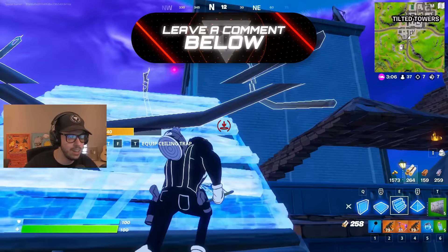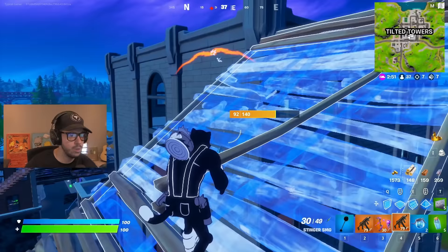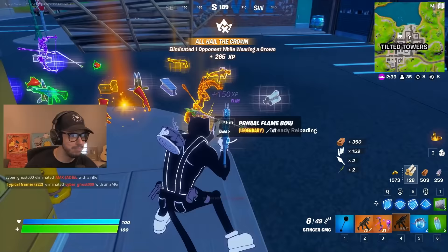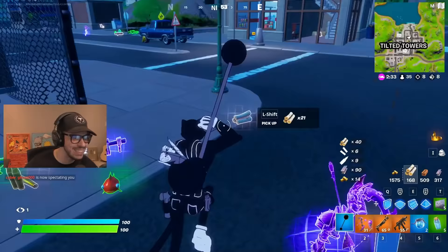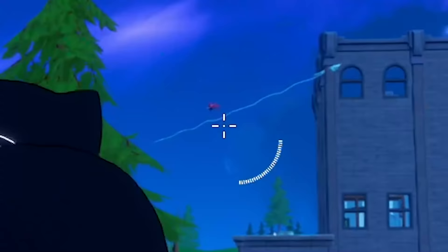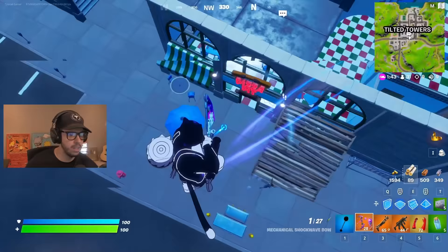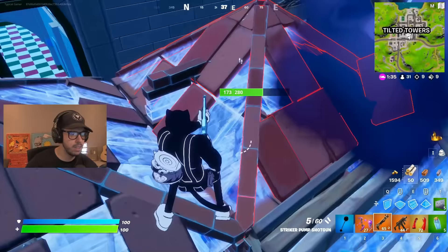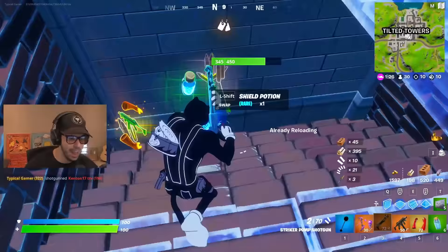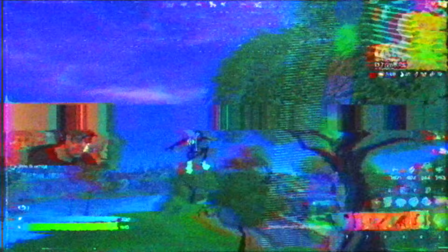I don't have a Spider-Man web shooter, but I do have really good gear. They're fighting — off the top, and just clean up. A striker pump and a gold AK! Landing Tilted Towers was the best idea ever, for sure. And there's a Spider-Man web shooter too. That guy fell — he's down. That guy fell too. Stop running. Ace in the hole, baby! 10 eliminations — we are popping off. This is the game, I feel it.